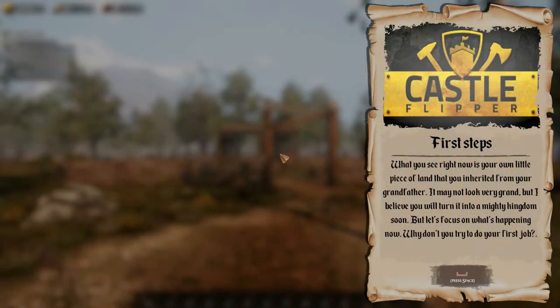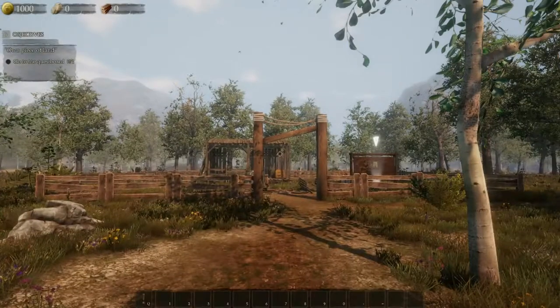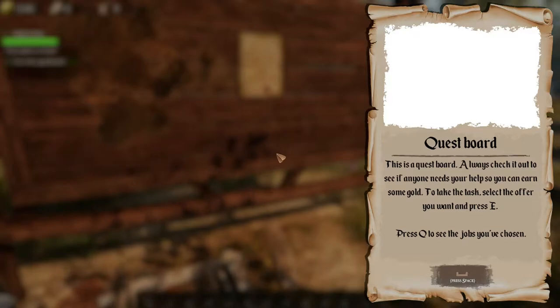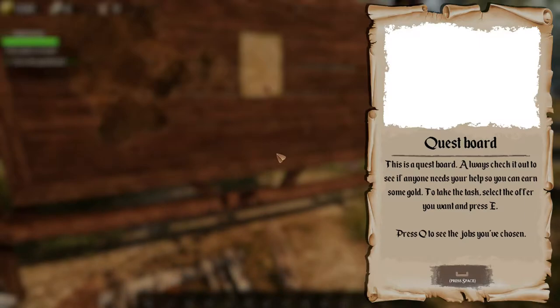Okay, here we are. First steps: what you see right now is your own little piece of land that you inherited from your grandfather. It may not look very grand, but I believe you will turn it into a mighty kingdom soon. Let's head to our little area over here — there's a quest board. Always check it out to see if anyone needs your help so you can earn some gold. To take the task, select the offer you want and press E. Press Q to see the jobs you've chosen.